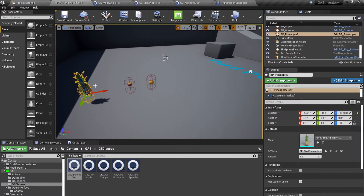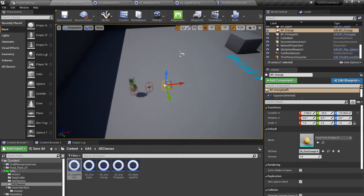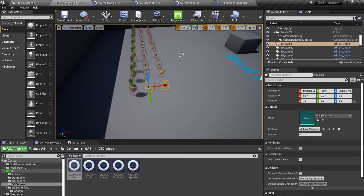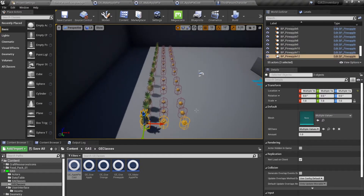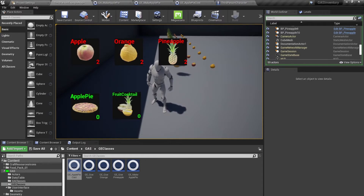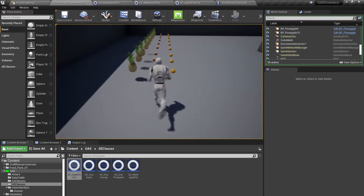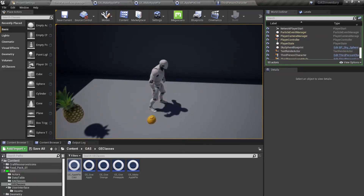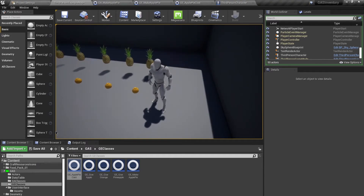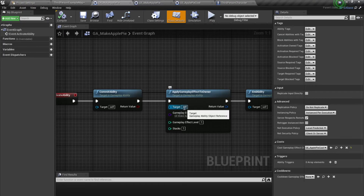Let's duplicate a few inventory rows to make testing easier. Testing it out: I have two apples, two oranges, and two pineapples. Pressing the one key says 'Not Enough Resources'. After acquiring more apples, pressing one activates the ability — it says 'Made Apple Pie' and in my inventory I now have three apple pies, and my five apples and one orange have been consumed.